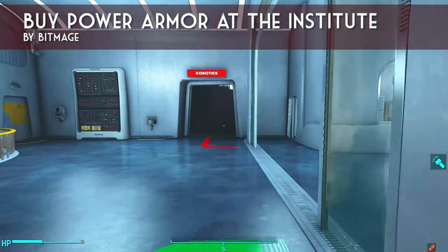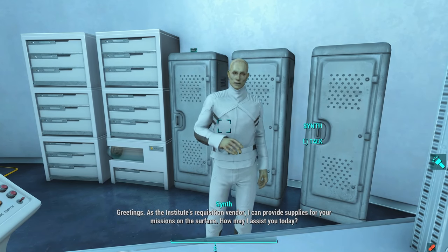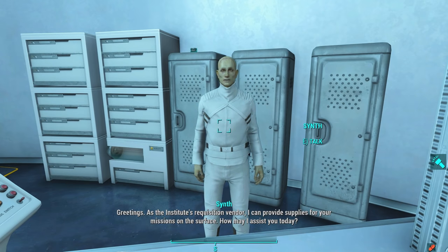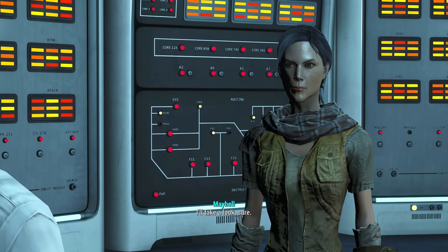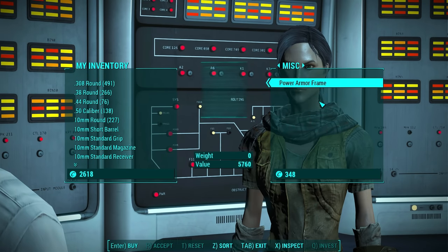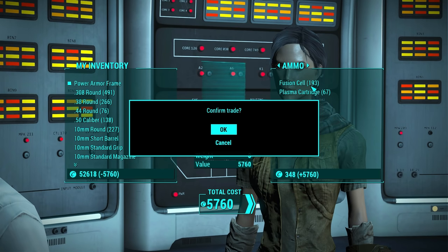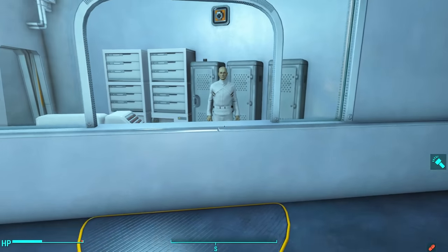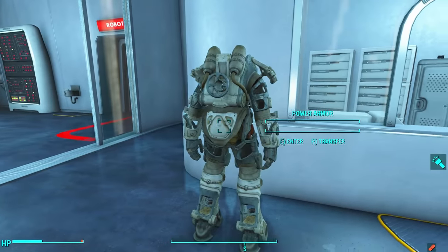Next up is Buy Power Armor at the Institute by Bitmage. You can buy power armor frames from Good Neighbor, the Atom Cats, and Diamond City, but for some reason when you get to the Institute — even though they have the best paint job for the best power armor in the game — they almost pretend like power armor doesn't exist. There are no power armor workstations and you never see anyone from the Institute wearing power armor. This mod lets you buy a power armor frame from the main merchant in the Institute. Thanks, Bitmage.